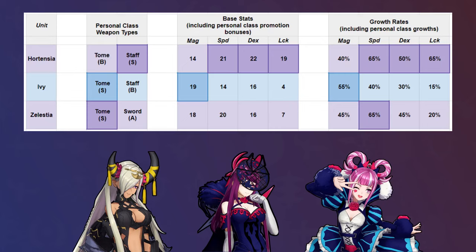There are only two other units with flying tome access. One actually has a similar stat spread of high speed and vaguely high magic, but she doesn't have staves. Ivy, on the other hand, is an interesting foil to Hortensia, with high magic, decent speed, and particularly low Dex and Luck. S-Tomes also lets her wield tomes like Bolganone, while Hortensia is stuck with Elfire. What I'll propose is that if you can get Hortensia to reach the offensive thresholds that you want from a flying magical sweeper, then she has some niche benefits that set her apart from Ivy.